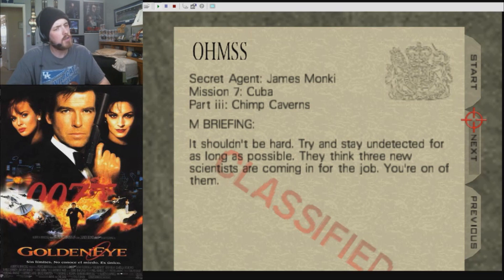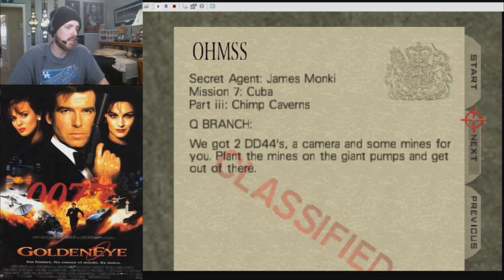So is this going to be like that Fianarchs level — I want to say Retract — where you were disguised as a scientist and you could go in full Rambo or you could go in stealth? Because if so, I may just take the stealth option and try to get this over with quicker. We've got two DD-44s, a camera, and some mines. Plant the mines on the giant pumps and get out of there. This is supposed to be a stealth mission and yet Q has given us two of the loudest pistols in the game. Does somebody want to get Ben Whishaw in here? Because clearly John Cleese has lost his mind.